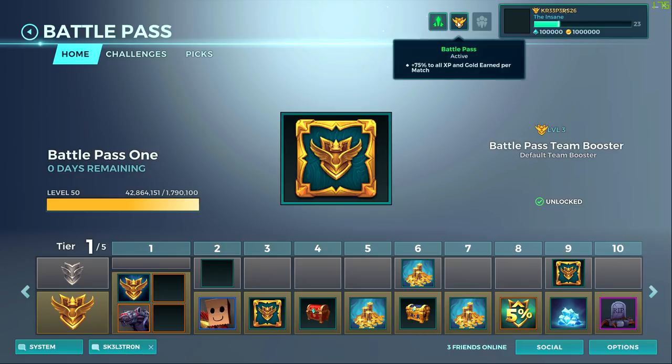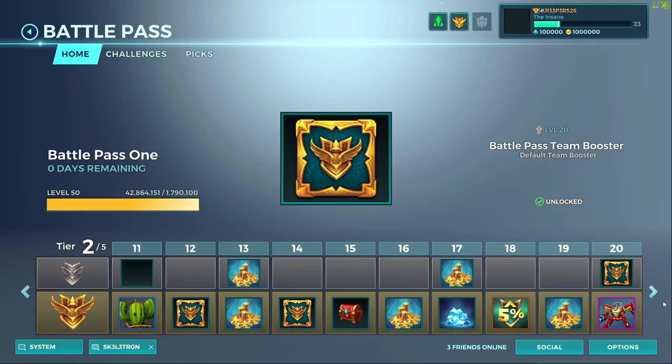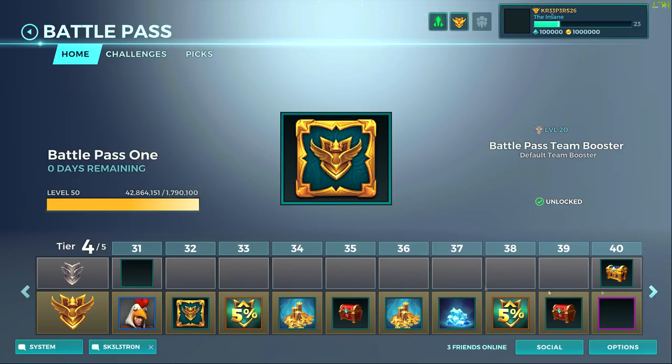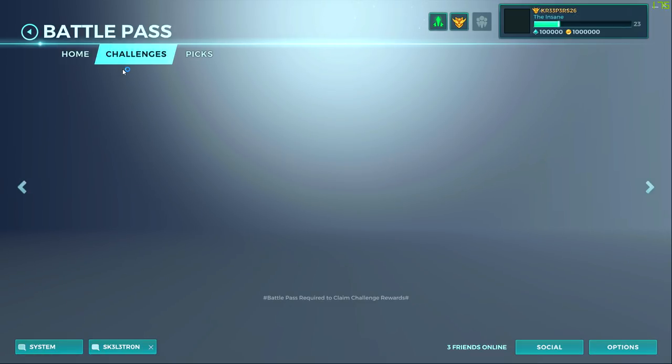Then there are these little battle pass boosters that are basically going to be giving you extra XP and gold. As you can see, this is going to be giving you double of what you earn in a match. These work pretty much like the VIP team boosters. You're going to be able to get some through the paid path and the free path. There are also battle pass tier challenges that are going to be appearing and probably giving you some experience so you can level up faster.